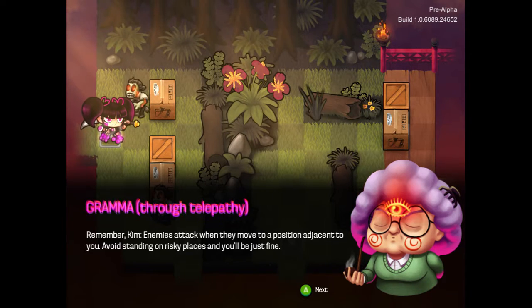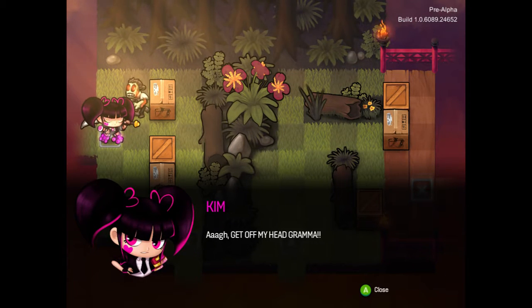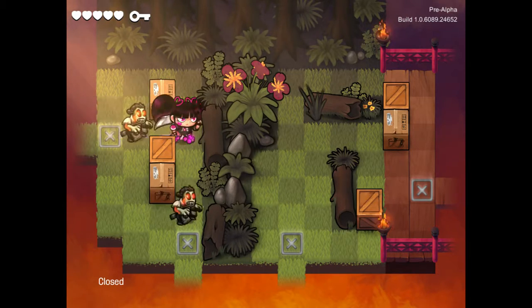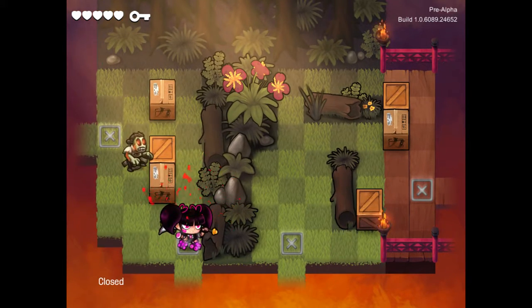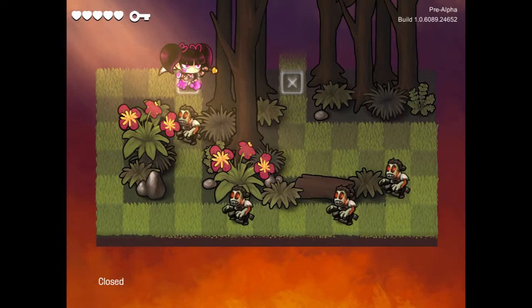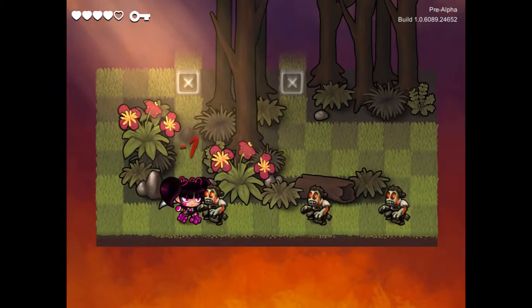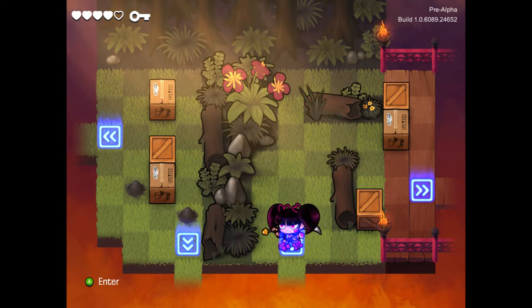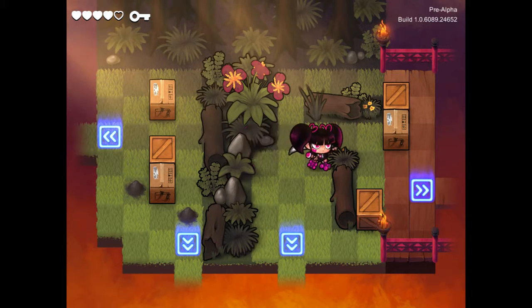'Remember, Kim. Enemies attack when they move to a position adjacent to you. Avoid standing on risky places, and you'll be just fine.' Get off my head, Grandma! So enemies attack when they're adjacent to you. Bam, bam — and I took damage there. Grandma wasn't wrong. Can I run over the tiny grass things? I guess not.